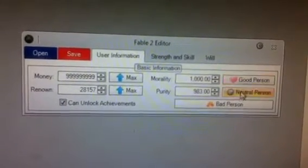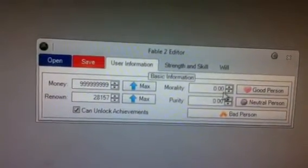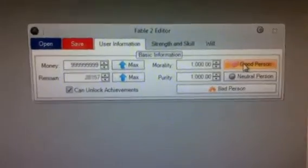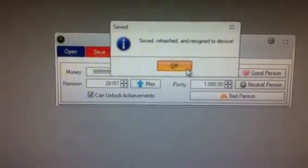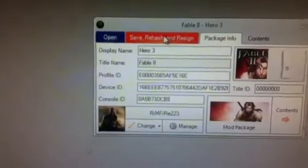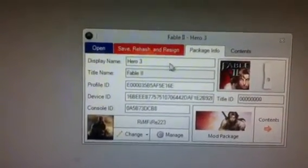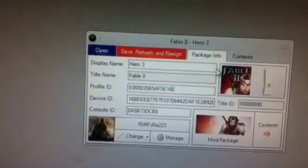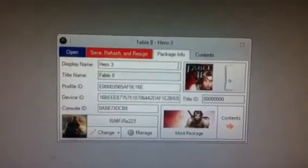If you want to be good, evil, or neutral, just click it — bad, neutral, or good. I'm going good. That's it — just click Save, then Rehash, then Resign to Device. Save it once or twice, maybe one more time just in case, then resign it and let's go back to the Xbox.